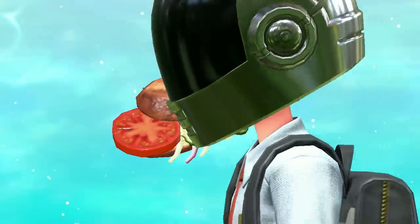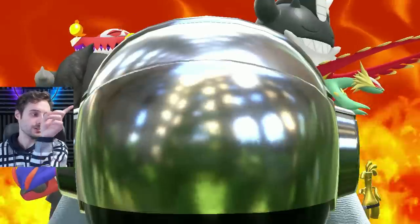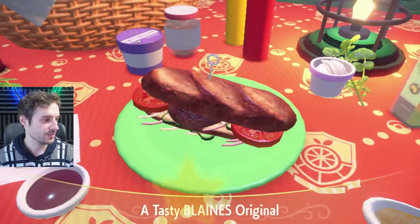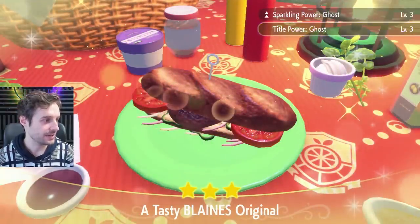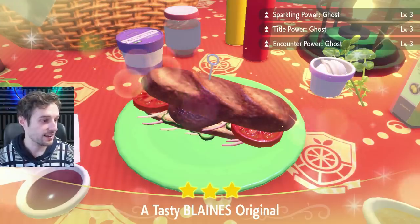Let's eat it up — you'll see the Title Boost Power come up at the top right in a sec. Sparkling Power Ghost level 3. Title Power Ghost level 3. And Encounter Power Ghost level 3. Let's do another one just for the sake of showcasing consistency.